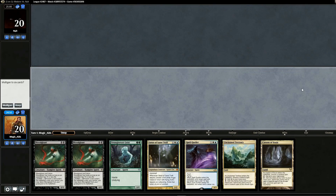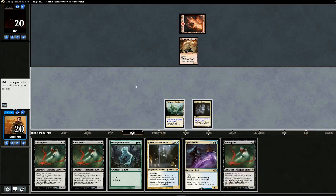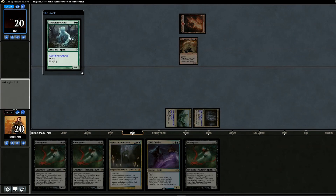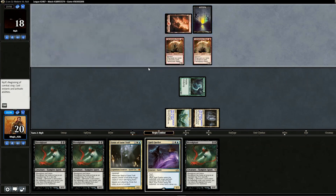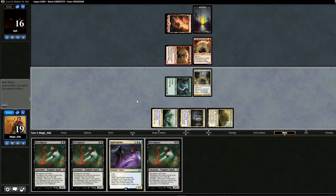On to the next match. Opening hand is a bit iffy but we'll keep — we got lucky with two lands so we can play either Bloodghast or Strangleroot Geist on turn two, and turn three looks good too. Looks like we're up against Vengevine Hollow One. We start with Strangleroot Geist, swing for two, no blocks. It looks like black-red without Vengevine. We draw a land, swing for two — opponent goes to 16.